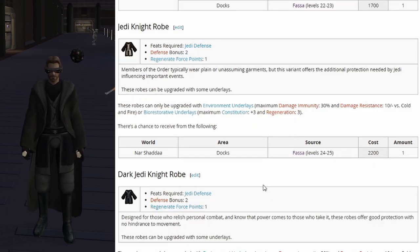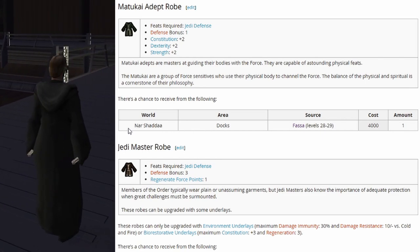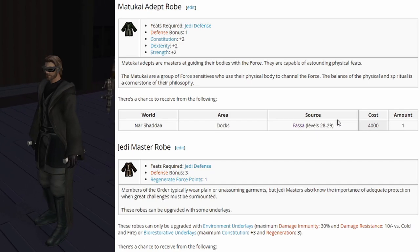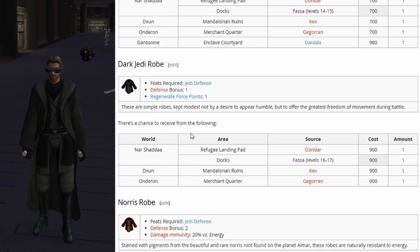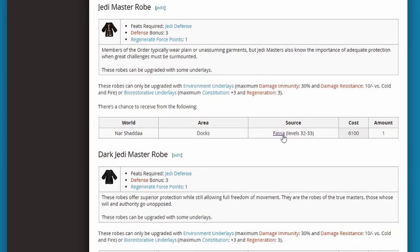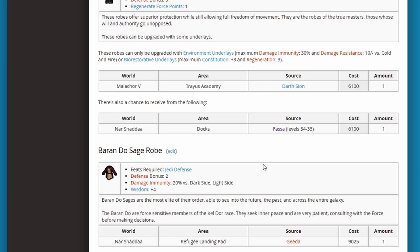Once we start getting up to the Jedi Knight and Jedi Master robes, when it only shows one source location like 'fossil level 28,' that just means we can only get it through drops. Whereas the earlier dark Jedi robes have a few different places in the game you can get them. The Dark Jedi Master robe will always spawn after we defeat Darth Sion, but it's also possible to get through random generation.